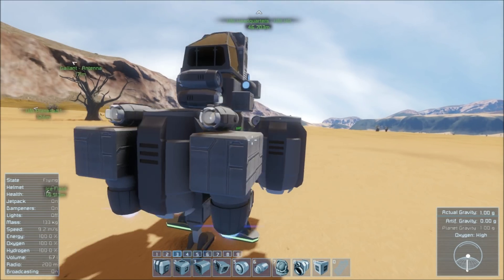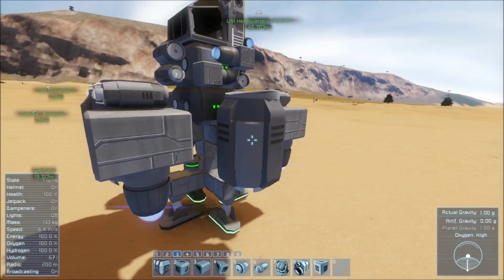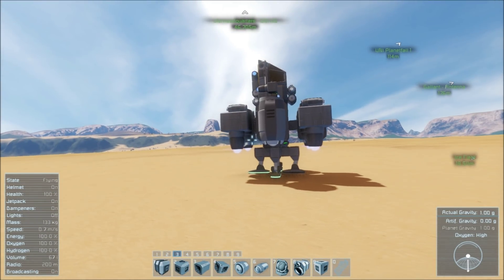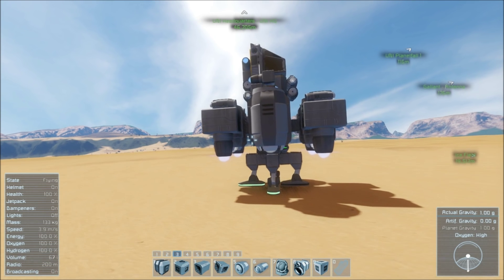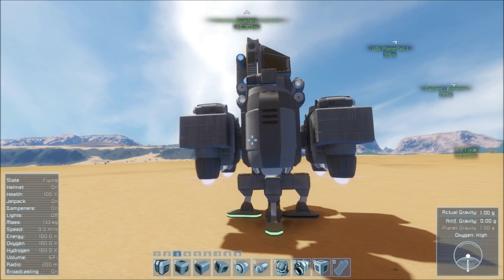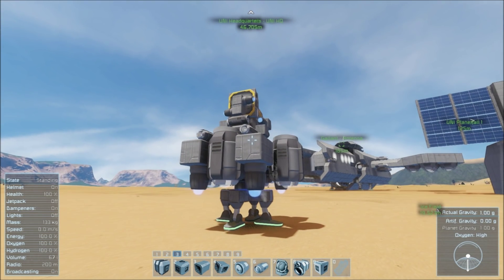Well, with this setup, hopefully you can. You have four large atmospheric thrusters, four regular ion thrusters, all pointed straight down at the planet's surface, you pointed straight up in the air, and hopefully with this setup you should be able to breach the atmosphere.